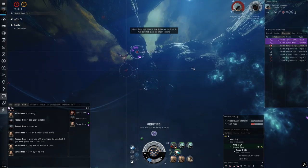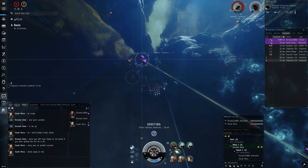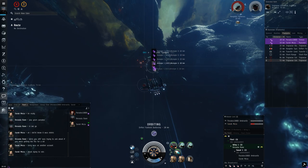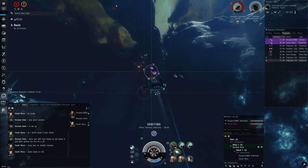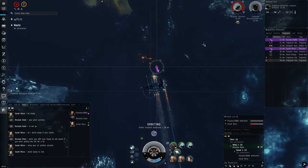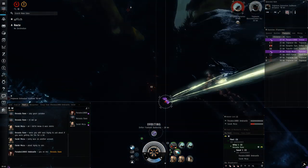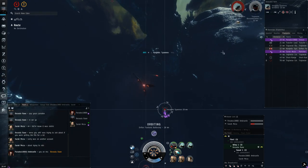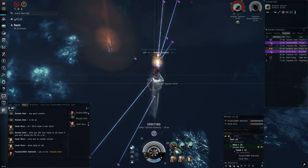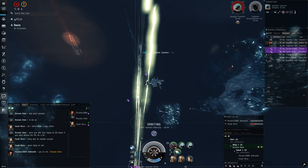There are five types of filaments and you need to pick your type and ship accordingly. Electrical filaments give a penalty to EM resist to both you and the rats, and a bonus to capacitor recharge time — which can make cap-unstable fits suddenly stable. Dark filaments have a penalty to turret optimal and falloff ranges rather than a damage resist penalty, plus a bonus to maximum velocity. Darks are widely considered the hardest and worst for almost every ship in the game and are really not recommended, especially if you and your group are complete noobs.